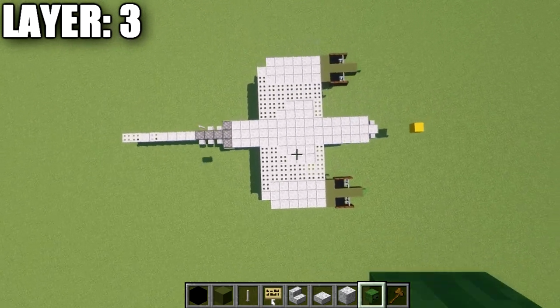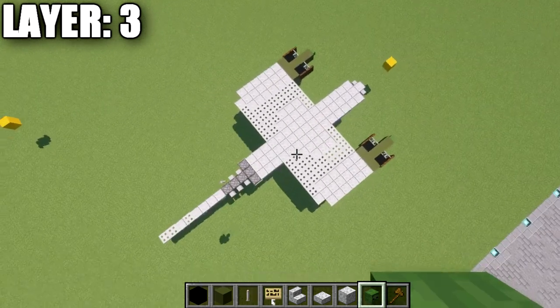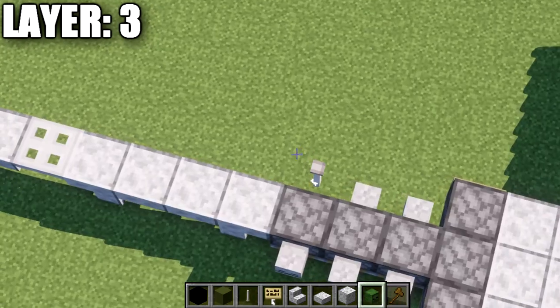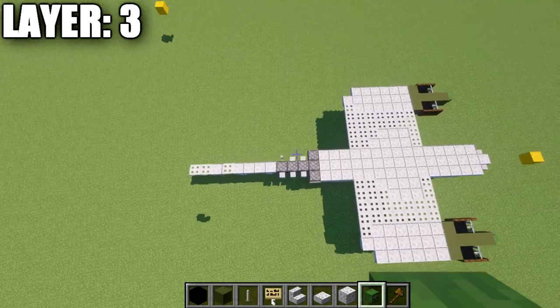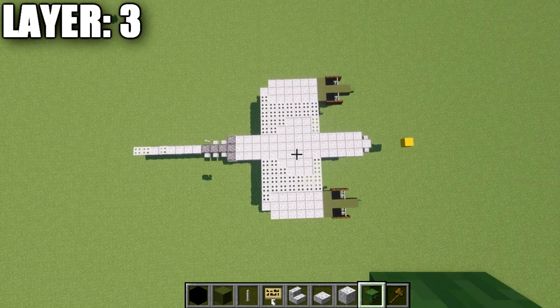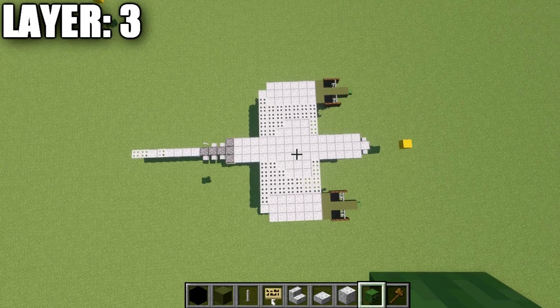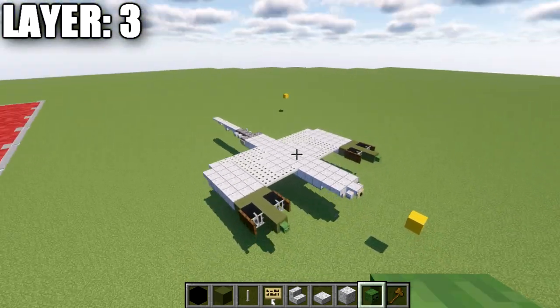Here's an aerial overview of what layer 3 should look like from the top down. Make sure you transfer both sides properly — right side over to the left — and pay close attention to that one end rod that sticks down on the left side only. With layer 3 complete, we'll move on to layers 1 and 2.